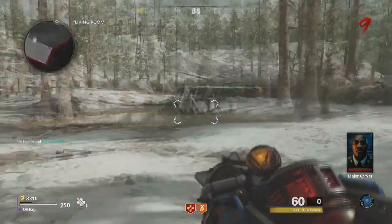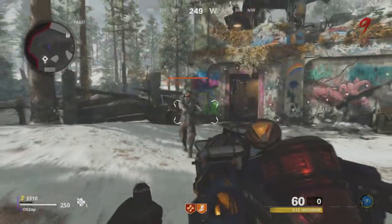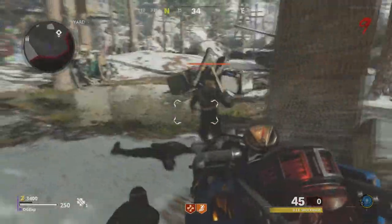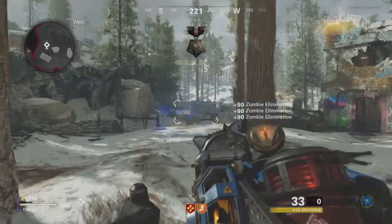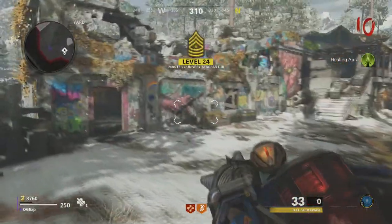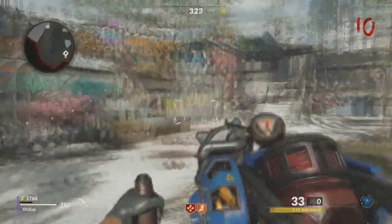Once it has blown that door off, that is how you get the free wonder weapon — it's called the DIE Shockwave. From here you can upgrade it in multiple ways, though I'm not going to be showing you that in this video as it does take a little bit of time. You also get a trophy called Carpe Diem. It's a free wonder weapon, so nobody can complain, and it's a free trophy while you're at it. Super easy to do.